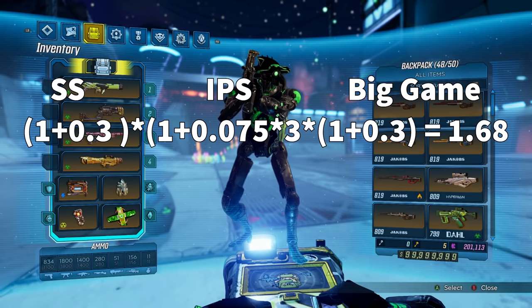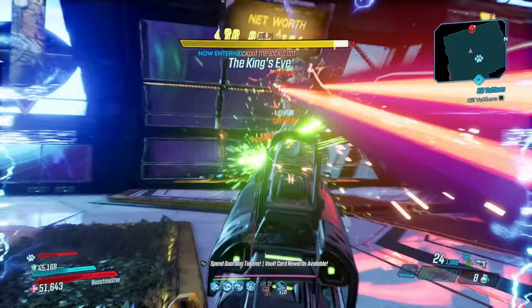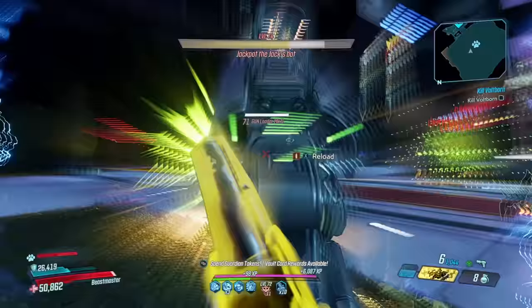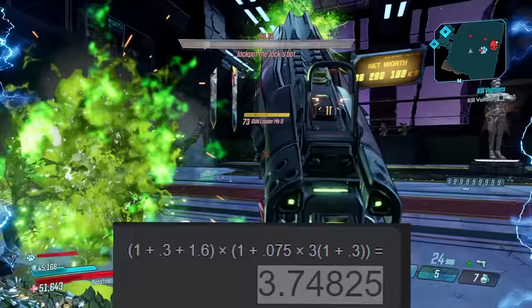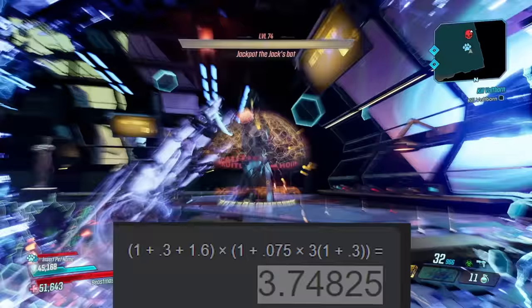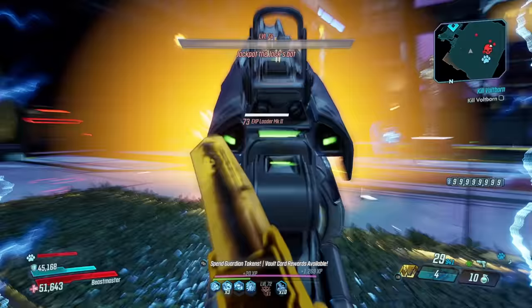This also works with other additions to corrosive damage. One artifact I've really never used before that's super helpful here is the Flash Melter. The Flash Melter gives 32% bonus corrosive damage, and at max stacks of five that's around 160% corrosive damage. When you combine five stacks of that with three stacks of Interplanetary Stalker and all of our bonuses, it leads to around a 274% increase in corrosive damage — meaning you're dealing 3.74 times more corrosive damage, which is pretty ridiculous.